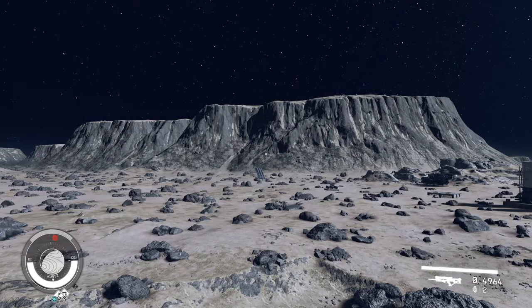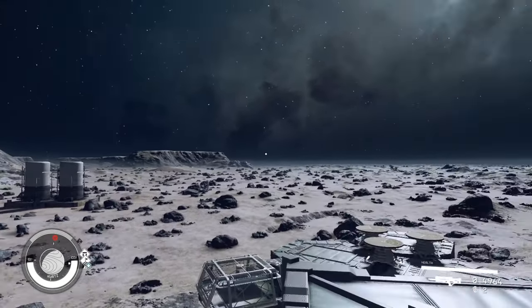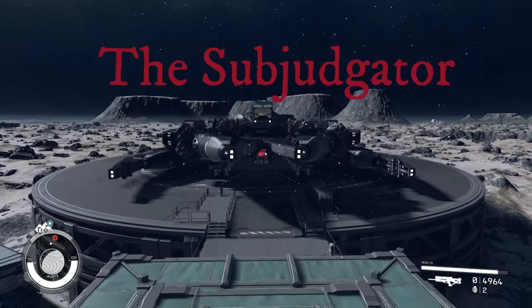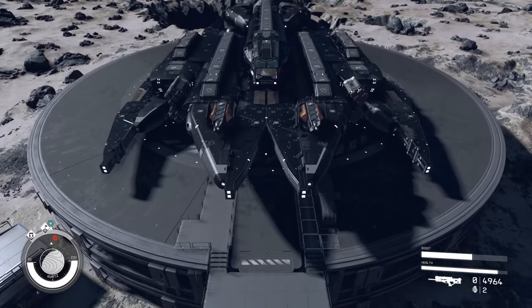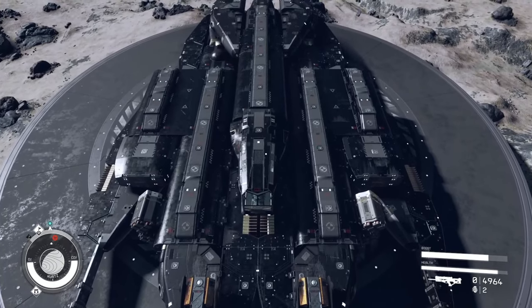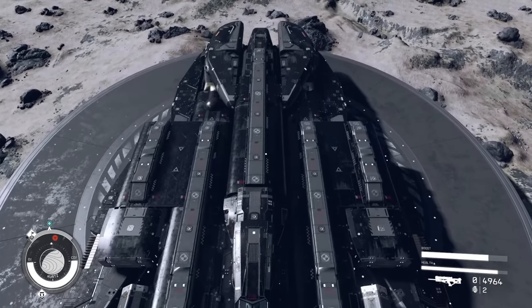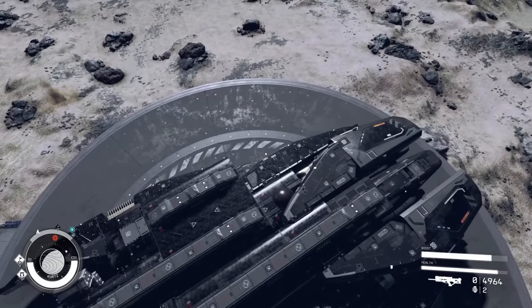Hey there guys, it's Ozzy Grimm with the Gamers Grimm, and we are back in Starfield today on the moon of Kurtz to debut another one of my custom vanilla builds. Today we are going to go over the Subjugator. I really wanted to take advantage of the Dymos parts and make an Imperial-themed bounty hunting ship with some really cool aesthetics.